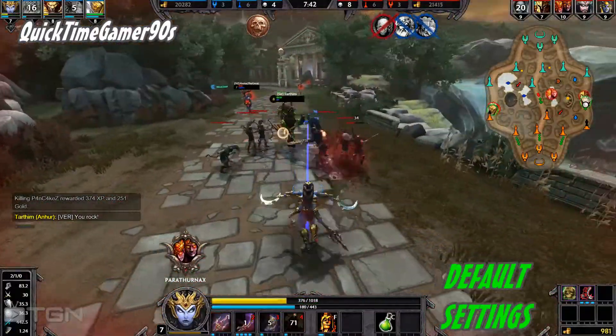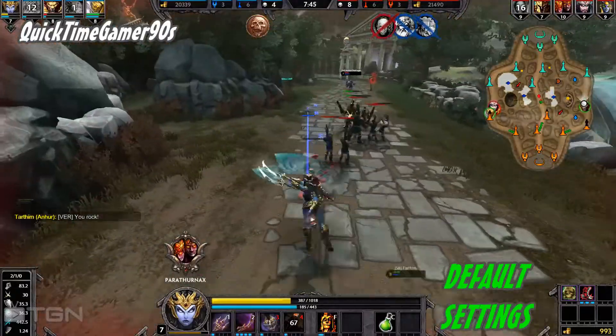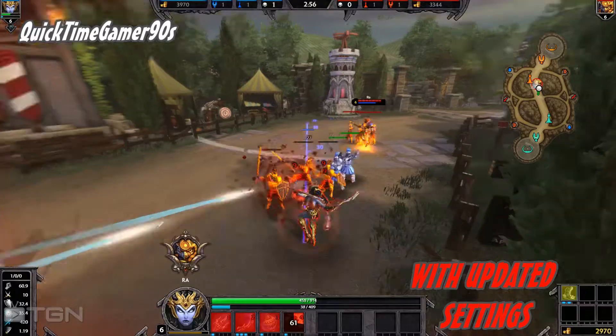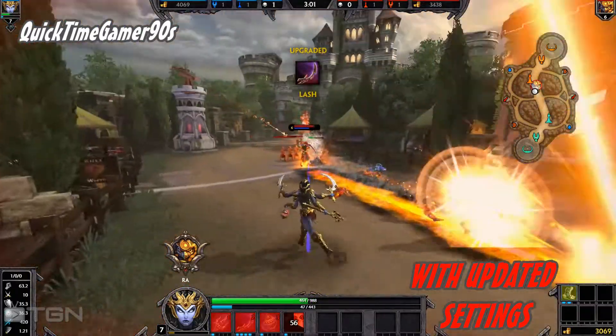Post processing helps with high dynamic range rendering or HDR — bloom, motion blur, cell shading, depth of field and many more others. Anti-aliasing pretty much improves your overall image quality.